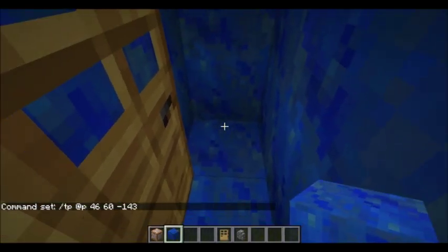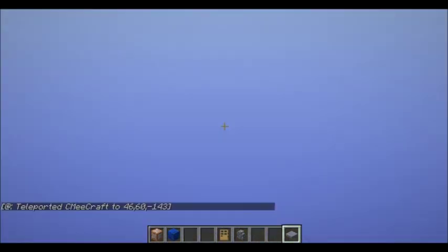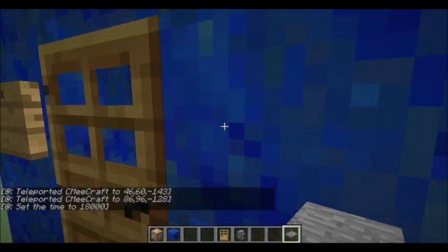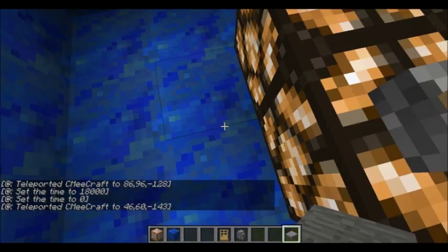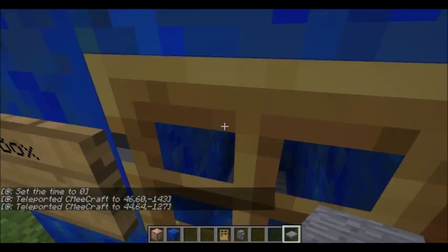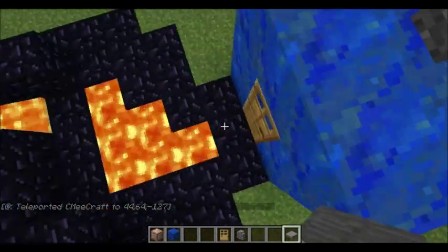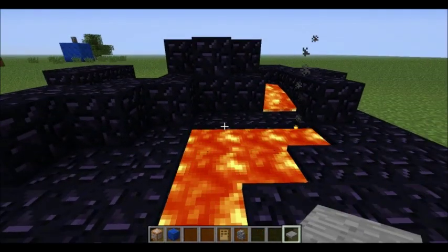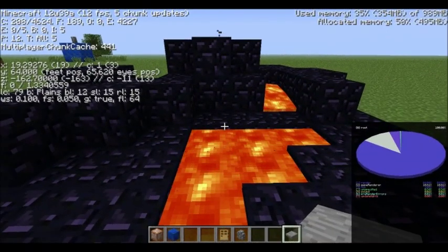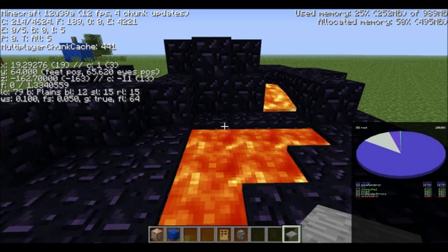Now I get to put the floor in and put in a pressure plate. Sorry if I fumble around with the creative inventory a lot in these tutorials, because I am not used to it at all. I'll just go over here so I can get back here. What I need to do is write down the coordinates of right outside this door, which I probably should have already done before I started this recording. Okay, I have my coordinates written down.